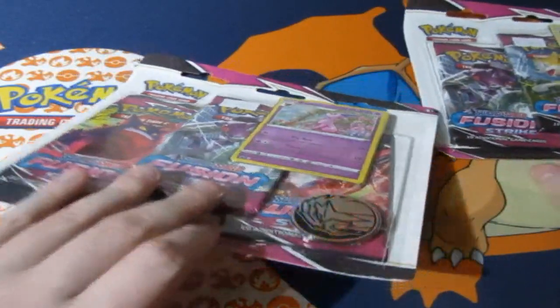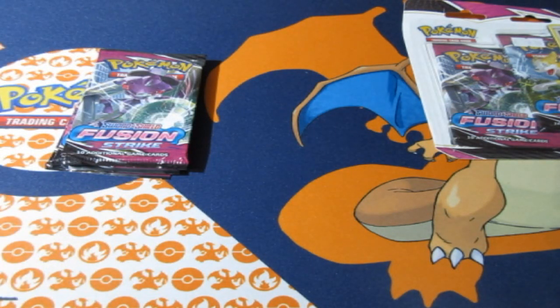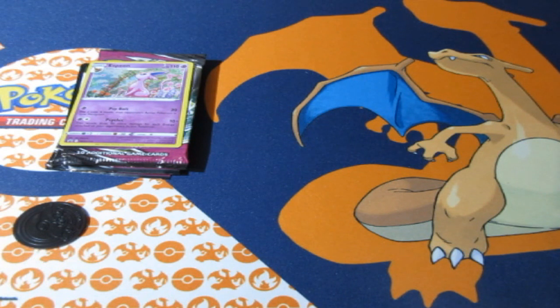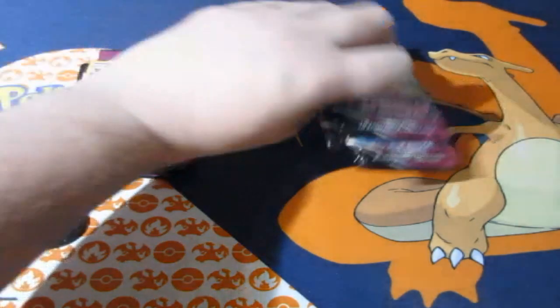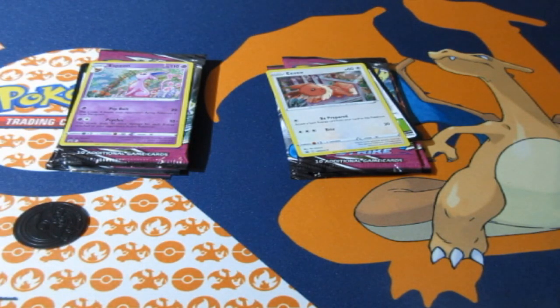Let's open these up and I'll tell you the rules as I go along. Normal promo cards and standard holo rares are worth one point. Reverse foil rares are worth zero points. V cards are worth two points. Full art or amazing rares are worth three points. Rainbow rare or gold cards are worth four points. And the alternative artwork cards — the most expensive card in the set — are worth five points, which means you instantly win the game.